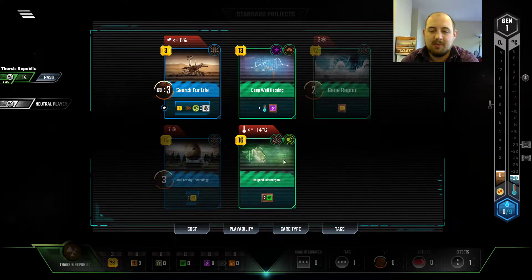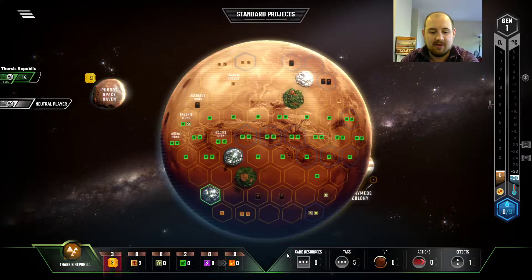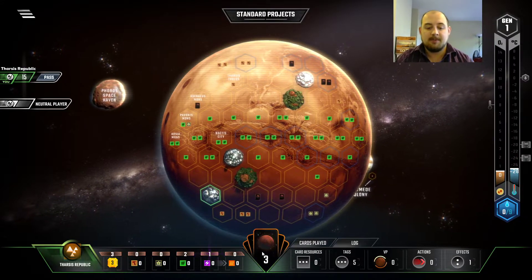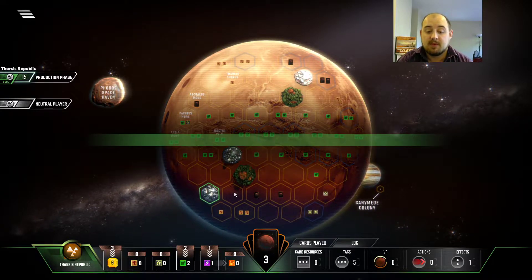I could have afforded to maybe go so much different. But either way, I'm okay with two plant production, and a TR, and an energy production as Tharsis. Not to mention, we have some powerful science in our hand. It's pretty good.